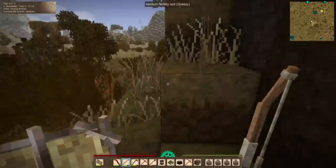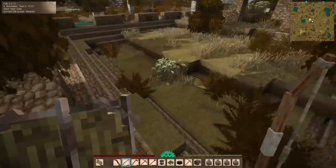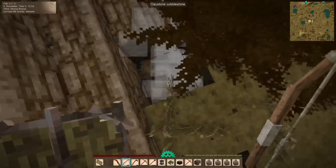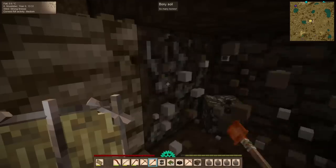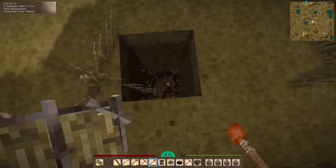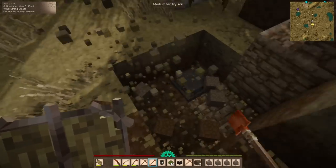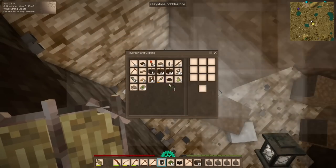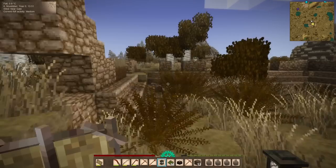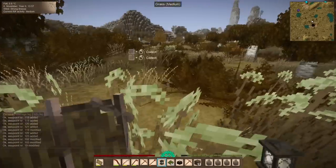Sean Blackburn asks: if you had to choose between a colors update adding dye options to plaster and ceramics, or a cooking and herbology-centric update, which would you take first? The correct answer is yes, I'll take both please. But if I had to choose just one, I'd go with the dyes for additional colors. It's difficult to make a vibrant painting in Vintage Story because most colors in the game are muted — pure stone and unfinished wood.